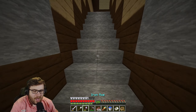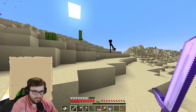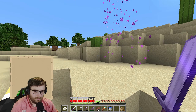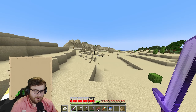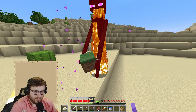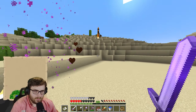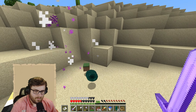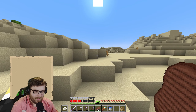There's an enderman — I'm going to kill it because we need ender pearls at some point. Setting it on fire might not have been the best idea. Now it's mad. That was not a very well fought fight, I'm not going to lie — that was pathetic. But we got two ender pearls and a grass block, so neat.